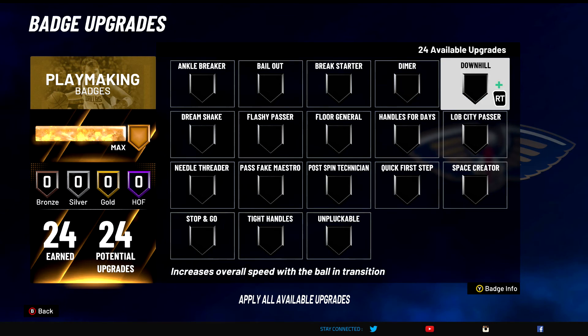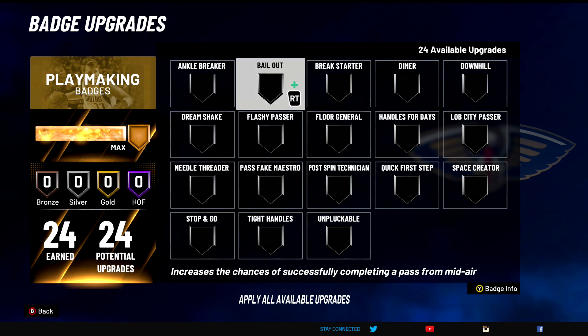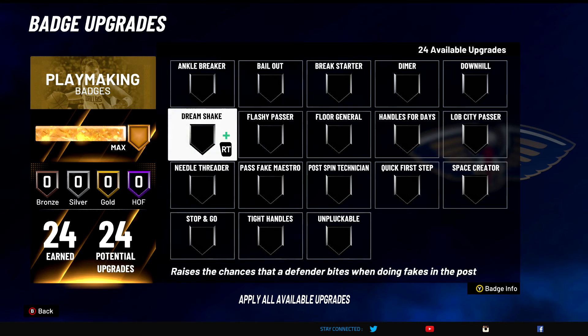Downhill — A tier badge. Put this on your center and you will fly down the court when you grab a board. If you have gold Unpluckable on your center with gold Downhill, you grab a board and go coast to coast. I go coast to coast all the time — this is one of the main badges that helps me do it. I made my build with thirteen playmaking badges to maximize Downhill and be able to have Bail Out. Downhill is an amazing badge — A tier for sure.